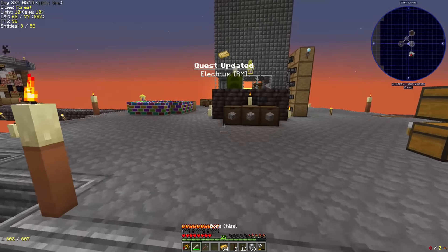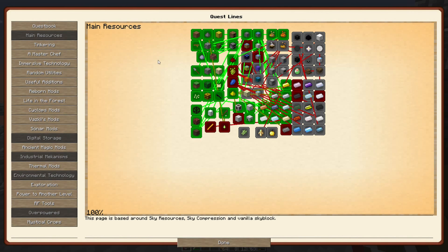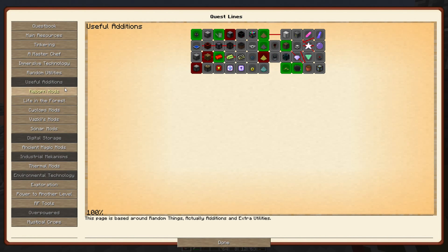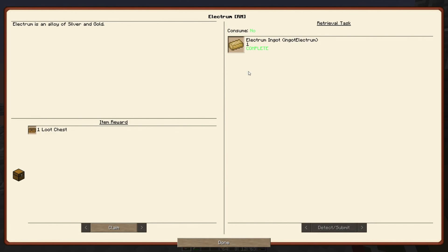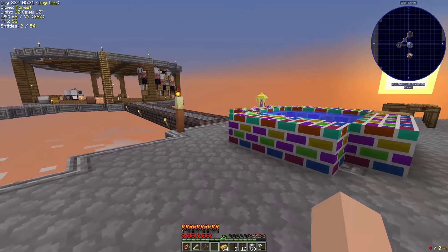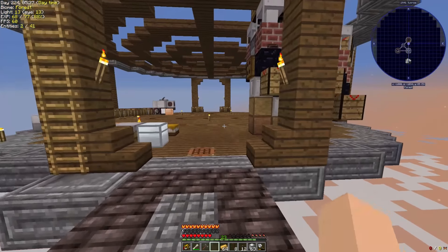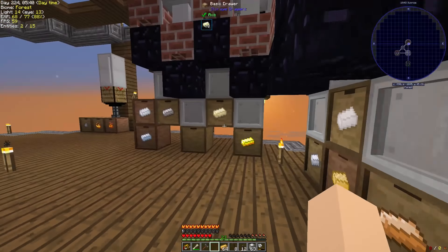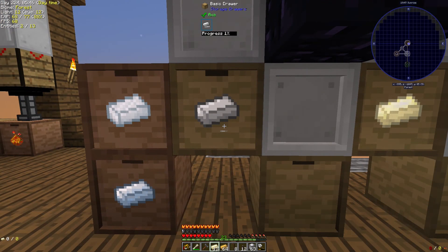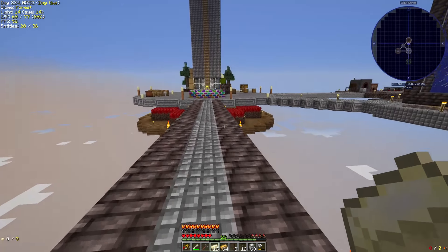I think we have a quest that's going to need the alloy furnace as well, so we'll swing back around to that in just a moment. Where does Electrum live in here? There's one. And yeah, we need to make Invar, which I believe is two iron to one nickel — or it might be the other way around. But we have some nickel here. Let's go ahead and do that and grab a bunch of iron.